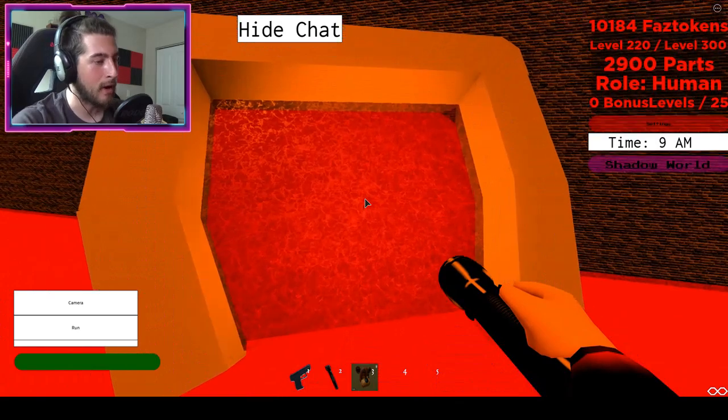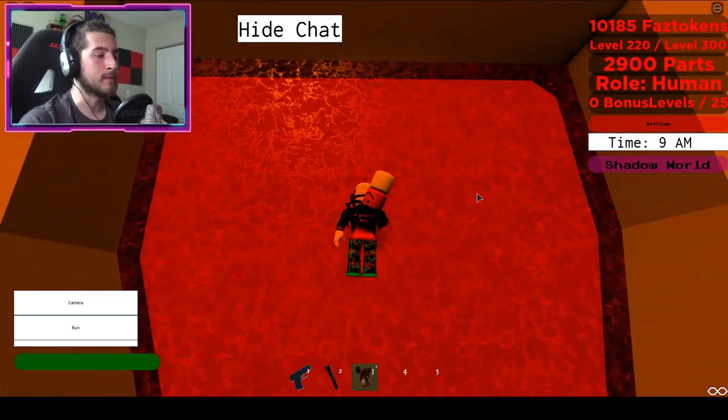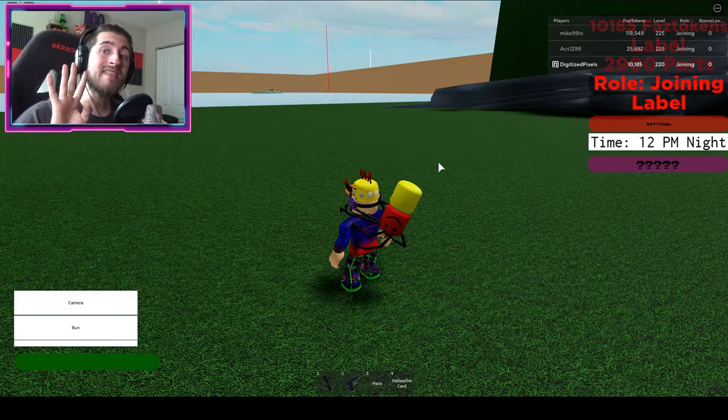Then this portal will take you to the ocean map. Once you've somehow gone through that obby, go into this portal and it will teleport you to the ocean map. Now the next part doesn't have an obby, but it is a bit of a journey — you have to collect four keys and then open up four doors to get the badge.